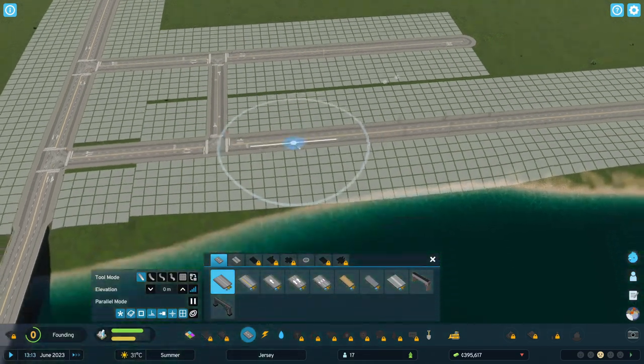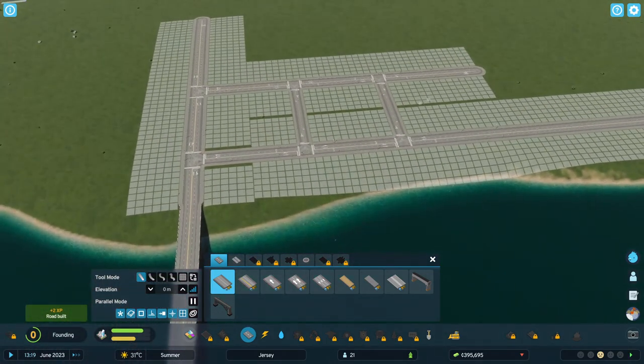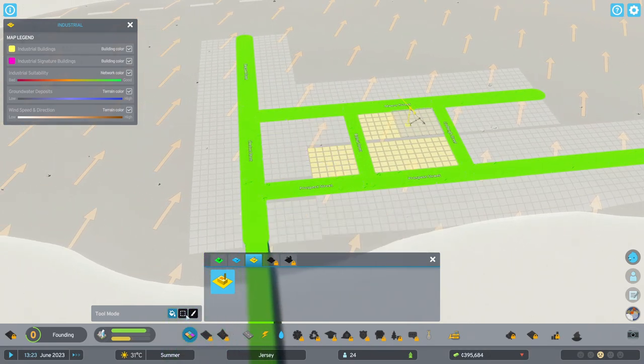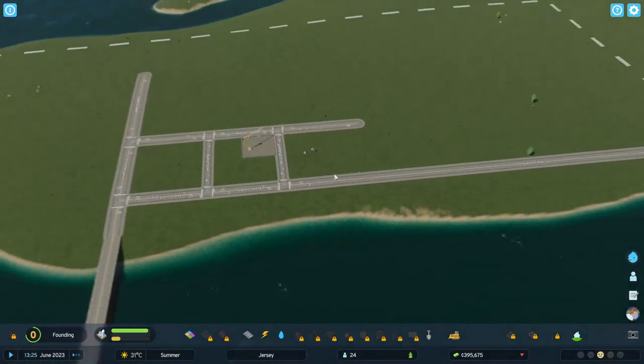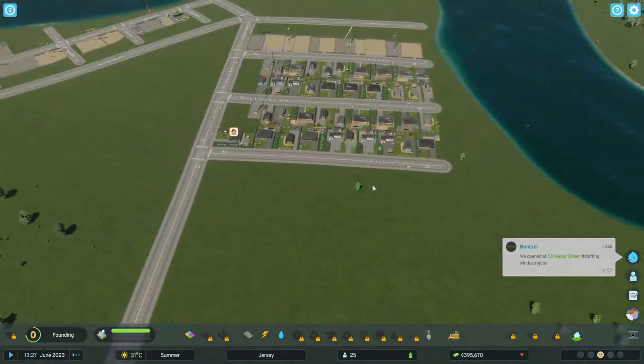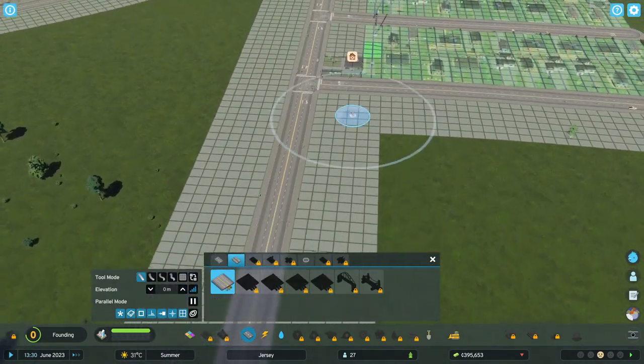When we get the initial grid in we'll be kind of all right. I think that should be it and then we'll put this in — yeah, here, here, that — and then we can just expand that out there. Nice, we've got a whole 24 people living in this immense city of ours. We will make it better soon. Four-laners — I'm going crazy with the four lanes.